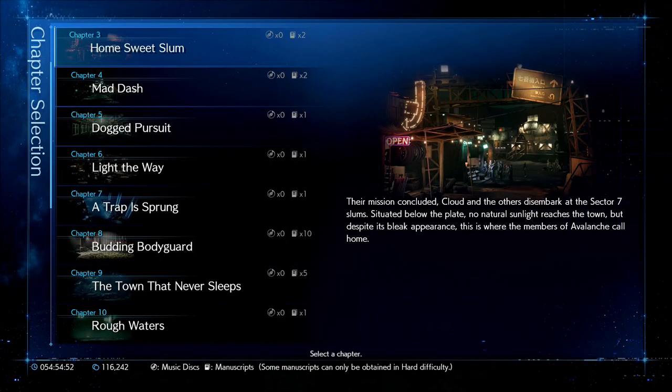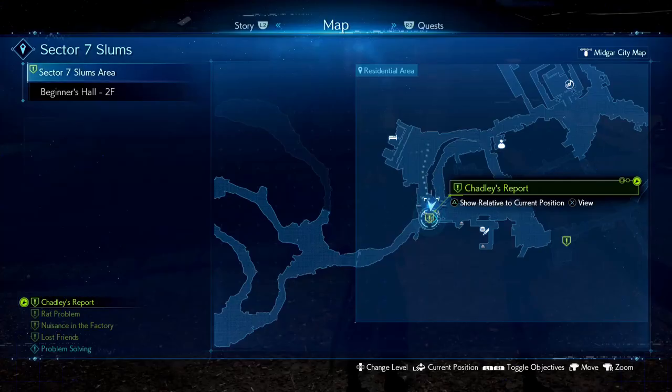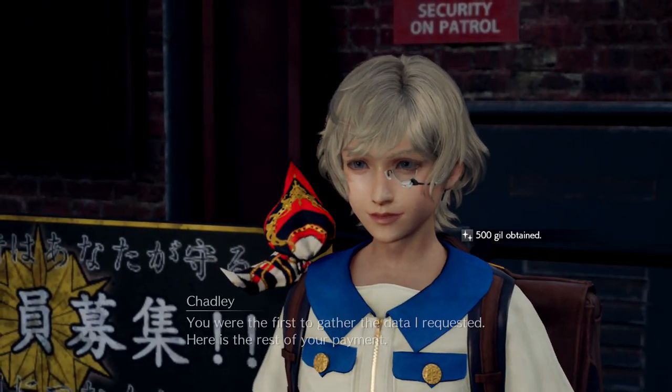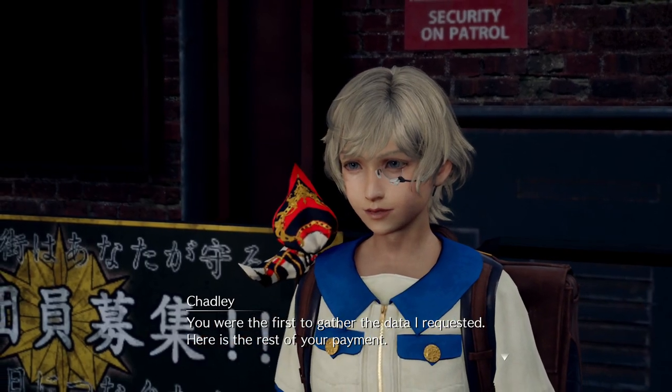Now we're on our third playthrough. Chapter select to three — this is your opportunity to play on hard if you want, because we're going to be skipping everything. We're just going to do Chadley's report and then skip all the other side quests. By doing that you're going to get the default dress, which is the mature option.